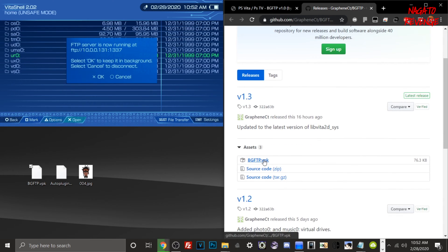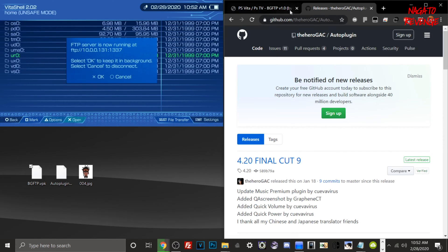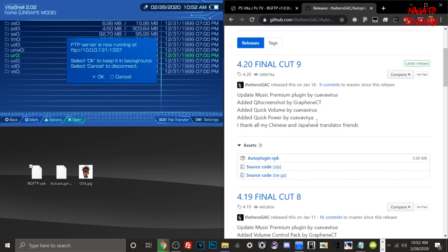All you need to do is open up the GitHub page and download bgftp.vpk — I'm not going to redownload it since I already have it. You also need AutoPlugin.vpk. A quick Google search will find it, and I'll have it in the description. Just download the latest version of AutoPlugin.vpk — which is Final Cut version 4.20 — to your PC. Once you have that, you're basically good to go.